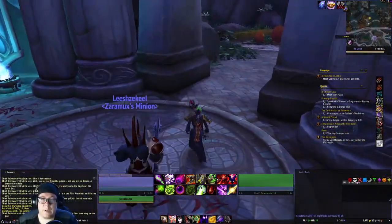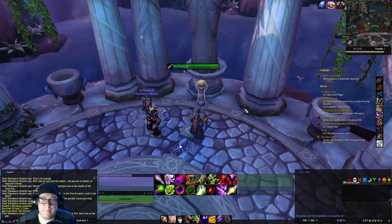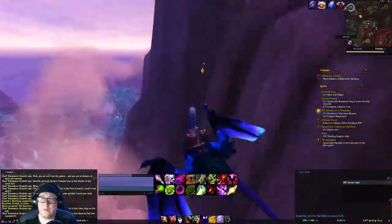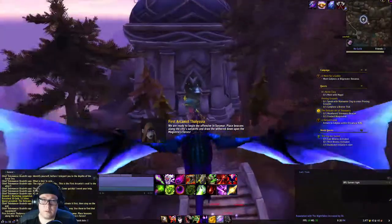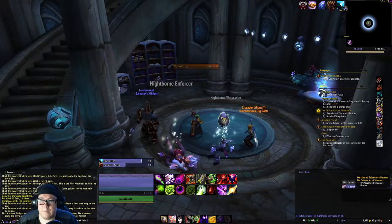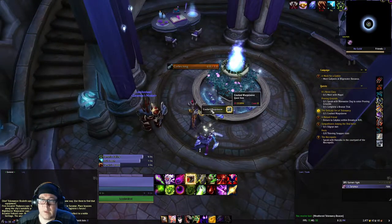Once you turn in the quest, he'll tell you about a teleporter outside that you have to activate. We're going to follow over here and then click this garden, then step on the pad here. All of the teleporters work the same way - use them to find that equipment. That will get us that. Now we're going to fly up here, kill these, then click on this and take that. Once we have that, we're going to go to the next location where we need to click on this, take that, and that will bring us to the next part which we need to go back to the workshop.